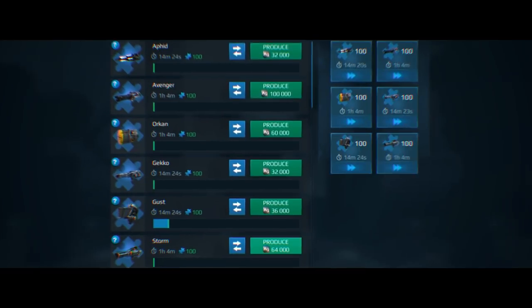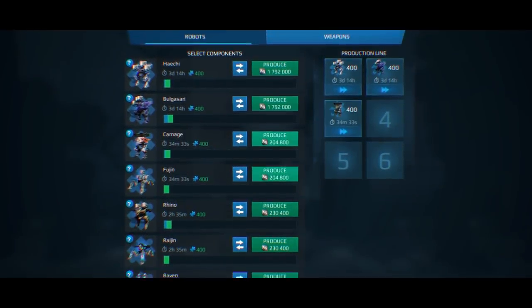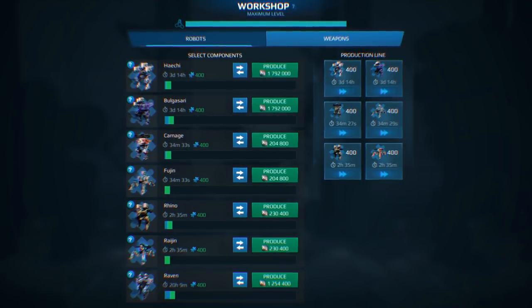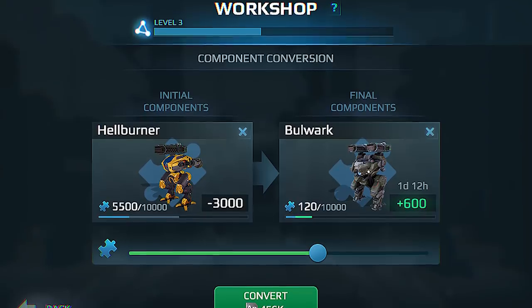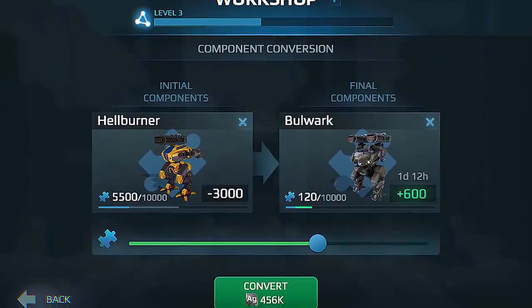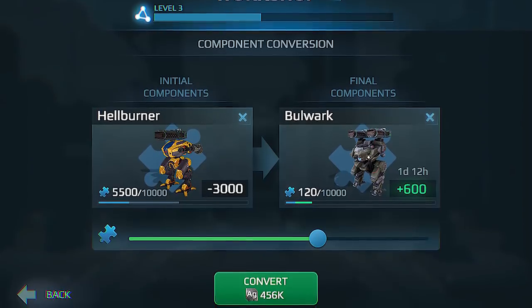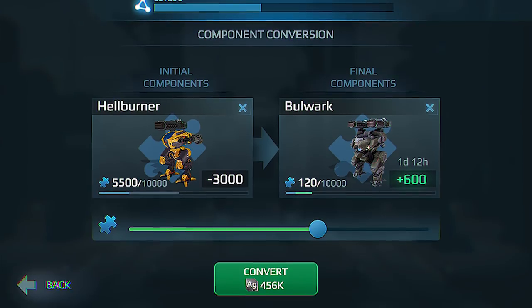Everything that entered the game prior to the 4.2 update can be assembled in the workshop. Robots and weapons that seemed so far away can now be acquired by anyone. Many of you are waiting for the conversion of components — to assemble the ones you want from the ones you don't. It's coming. Hang in there. Store your storm scraps in the garage; they will come to use.